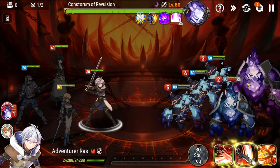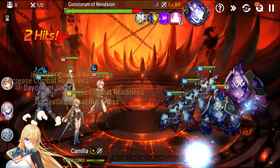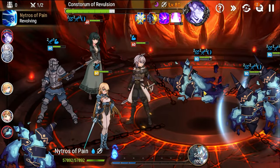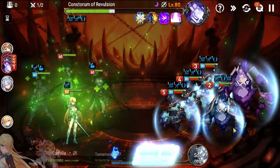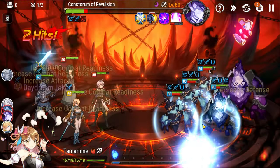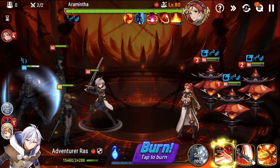Let's try that again. Defense break the boss. Fish for a dual attack — got it. Camilla's guaranteed dual attack fires. Attempt to push the boss back. Lucky — no defense break this time. We soul burn, fish for dual attacks, and make it through with better RNG. Now we go into the Aramintha phase.